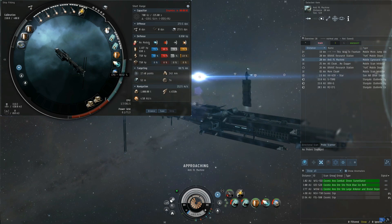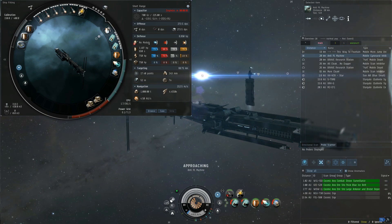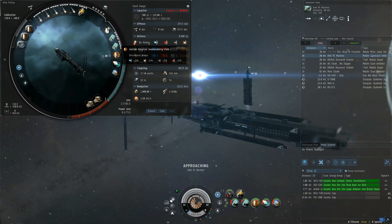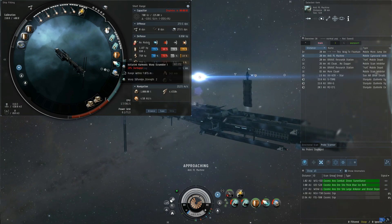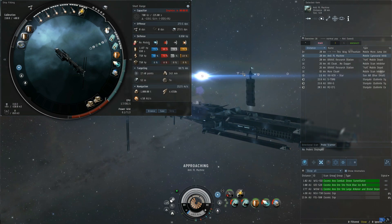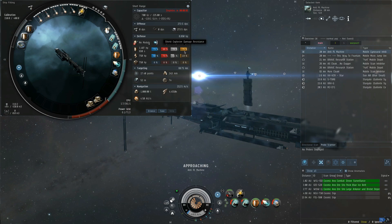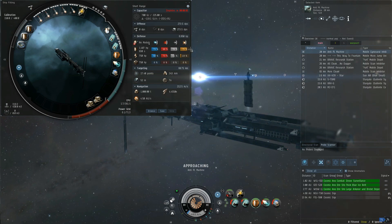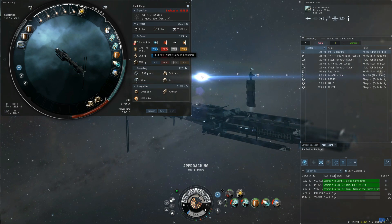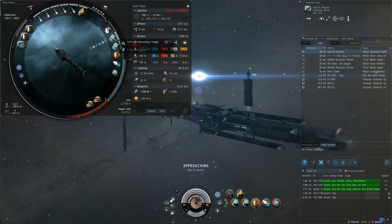Currently we are in defense mode. So we'll look at the mid slots — this is a shield tank ship, and that's where all the tank is. I have an EM Ward Amplifier 2, a limited adaptive invulnerability field, a Microwarp Drive 2, a scram, and two medium ancillary shield boosters. With the resist mod on, I have a 73, 80, 78, and 75 resist profile across the board. It's not bad. Obviously you can get up to like high 80s, but I'm more comfortable with this and having the two ancillary shield boosters.